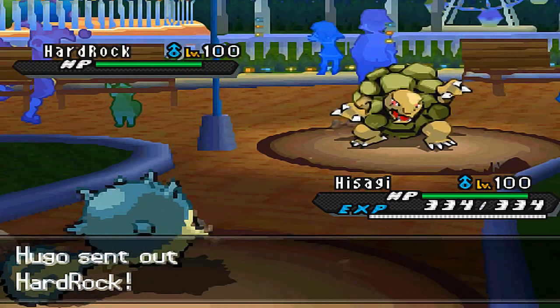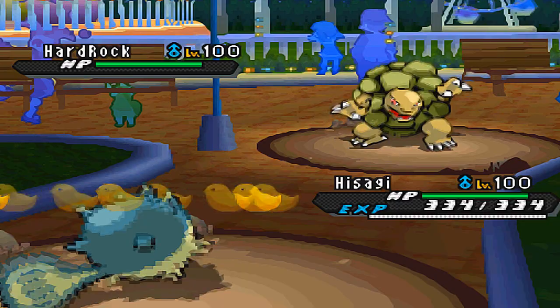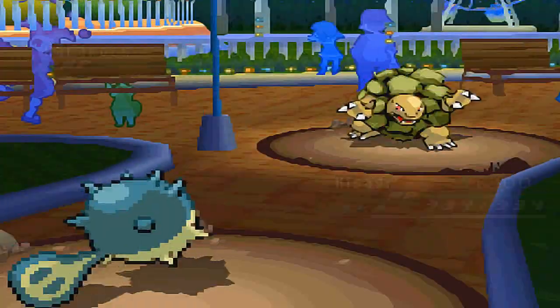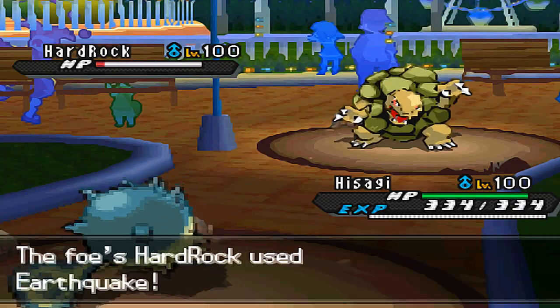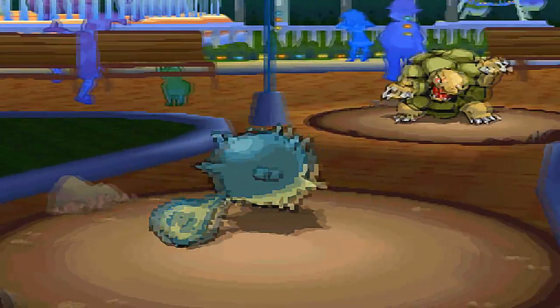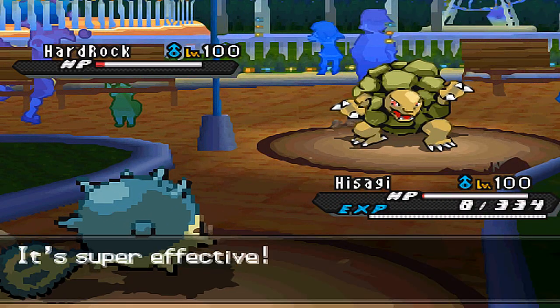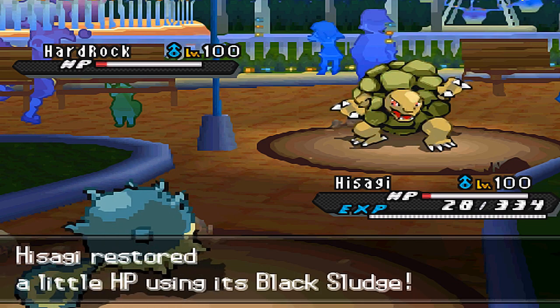He switches out into Golem, anticipating me to set up the spikes. I actually went for the Thunder Wave because I was thinking I want to catch this Galvantula — it would probably be the perfect time for him to switch into Galvantula, being that I'm confused, set up a substitute or something like that, and wreak havoc on the rest of my party. But he switches out into Golem and inflicts the Earthquake, because he didn't want his Sturdy ability to be detrimented by my entry hazards at all.